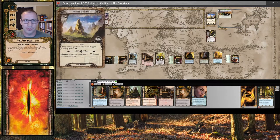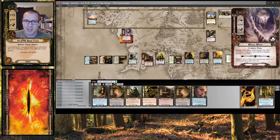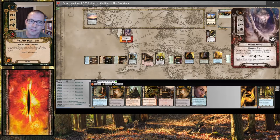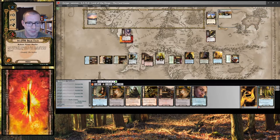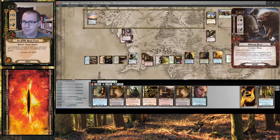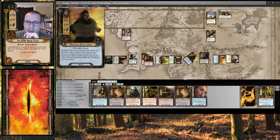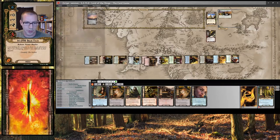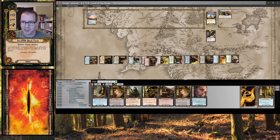I will travel to Rugged Country. Engage these White Wargs who will deal a damage to a character — I'll put it on this Pathfinder. Treebeard should have one more resource this round. Treebeard is going to defend — takes no damage. I need 6 to kill back: 1, 2, 3, 4, 7 — good enough. I'll heal Quickbeam and Treebeard. Wellinghall Preserver will heal itself. We are in better shape than we were.